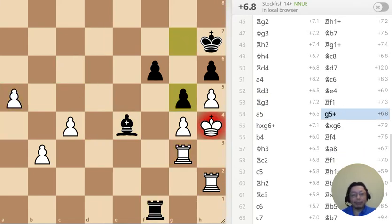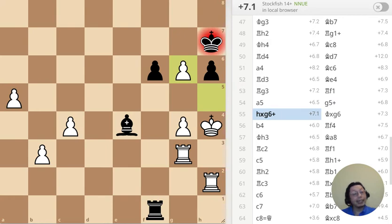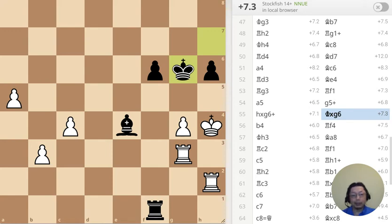Put everything into the dark squares — and that's en passant, which means 'in passing.' King takes — that's kind of a surprise to me.